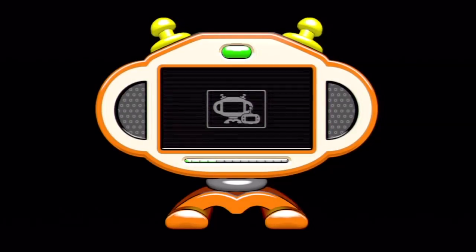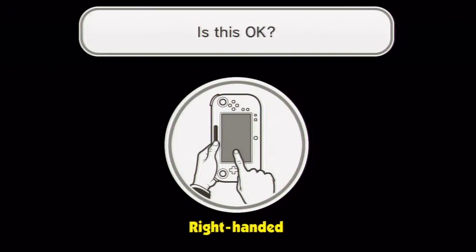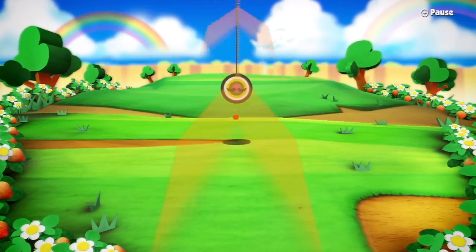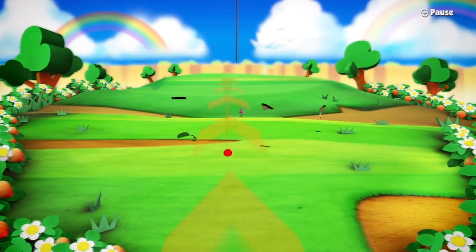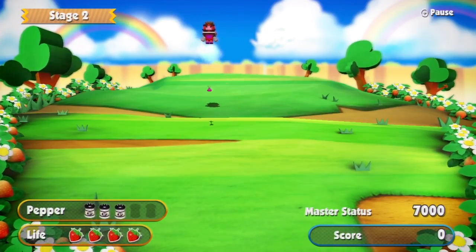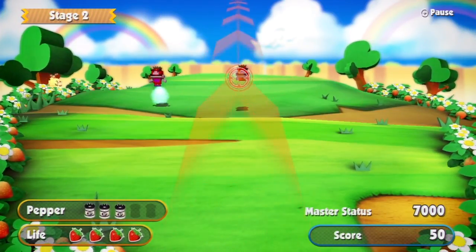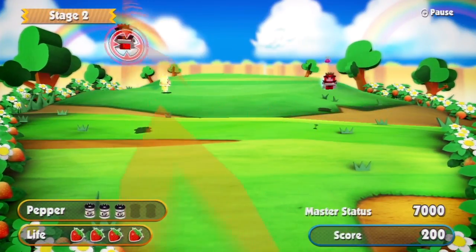Let's skip this. Now that we know how to use the sneeze thing, we could do stage number two. Let's actually do each of the stages once. Here we go. And get the far ones — we're ready already. Master status: 7,000. Aiming these arrows is a little tougher than I thought. It's not like rapid-fire Lynx crossbow training.